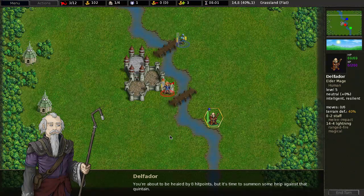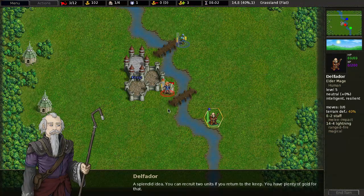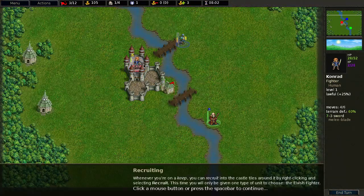You're about to be healed by eight hit points. It's time to summon some help against what went in — I'll recruit some elves. A splendid idea; you can recruit to eternity if you return to the keep. You have plenty of gold for that. Move to the keep.